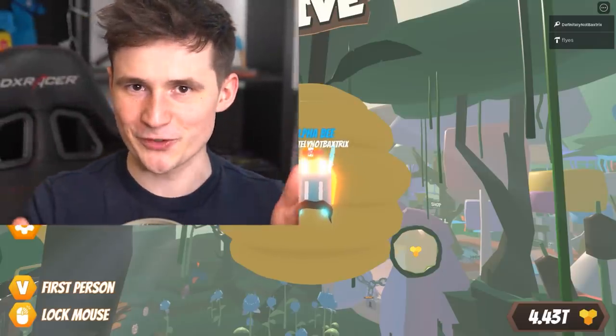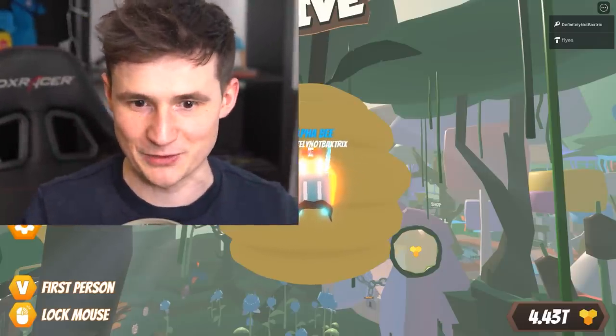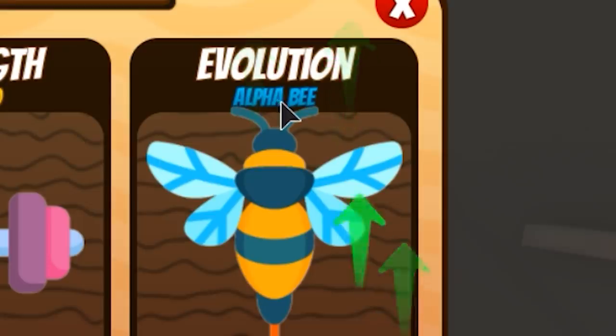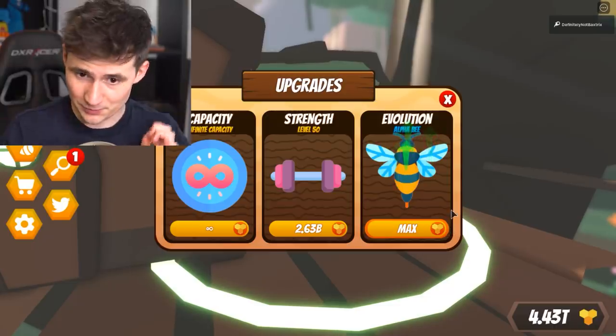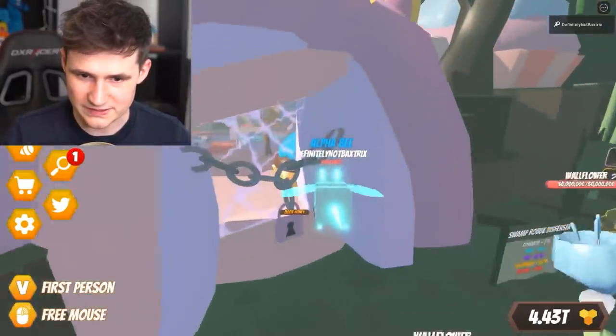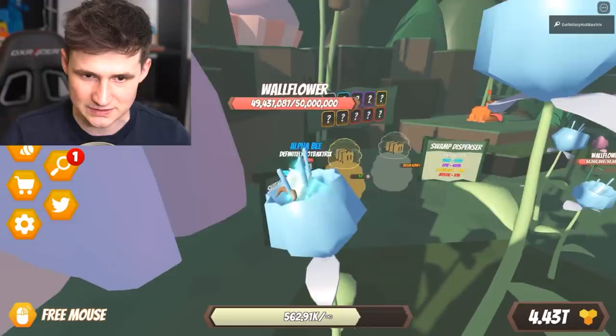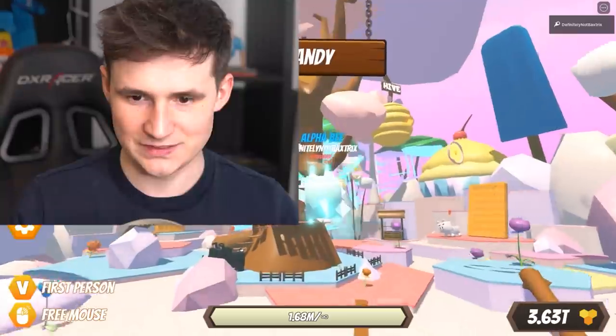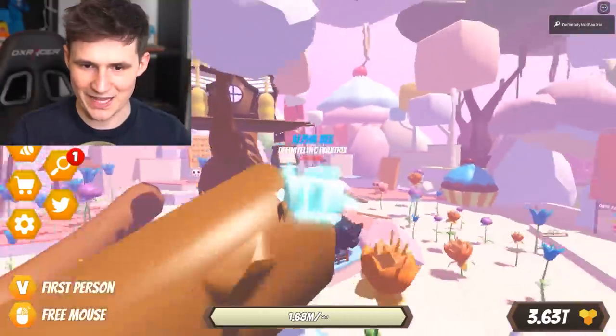I gotta thank Beast Simulator again for hooking me up — especially Flies, because he gave me all the stuff. Let me open up the shop — there we have it, the Alpha Bee evolution. We're maxed out, completely maxed out. I don't even know what the bonus is, but if I destroy this — oh my god, that's a lot of damage. Let's open this one up for 800 billion. That's like nothing. Anyways, the Candy Land.